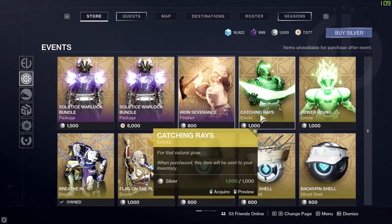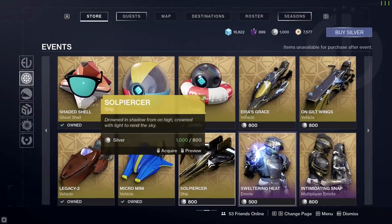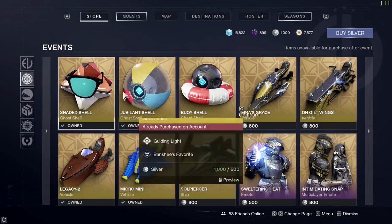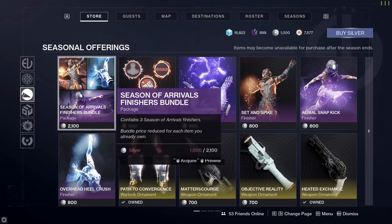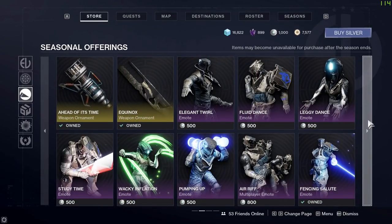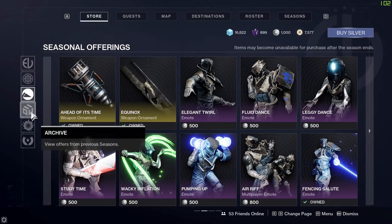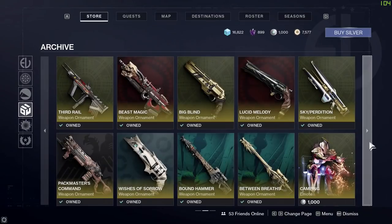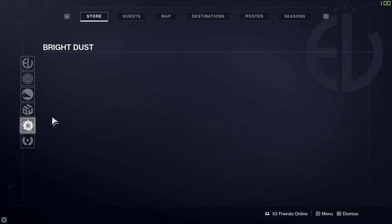There's lots of stuff to choose from in Eververse: emotes, weapon ornaments, ghost shells, sparrows, ships - you name it, they've got it. Browse at your leisure, but items will become unavailable for purchase after the event ends. There's also the seasonal section with ornaments, finishers, and cosmetics for the current season - again, items may become unavailable after the season ends. If they're still available later, they'll end up in the archive, which holds all previous cosmetics from past seasons.